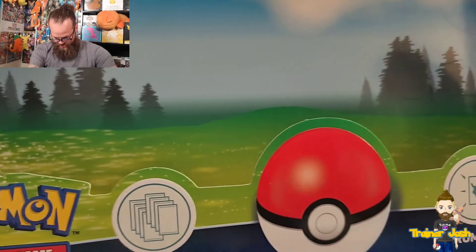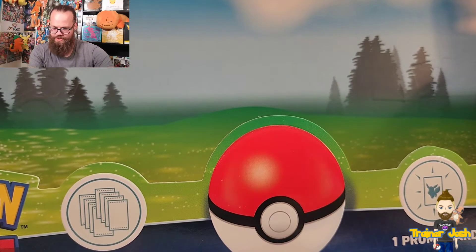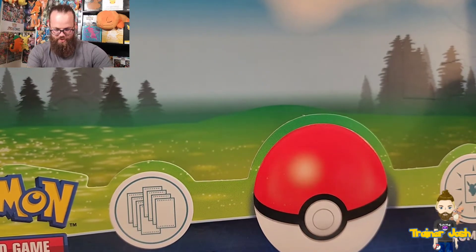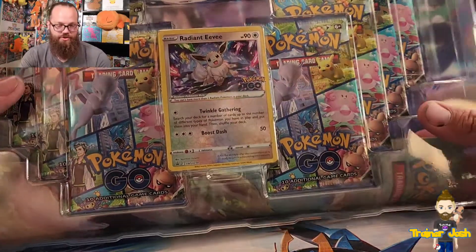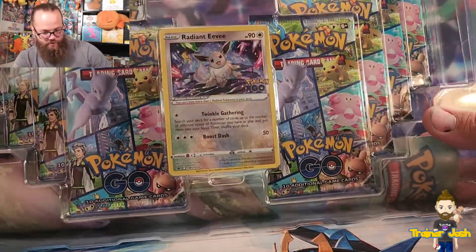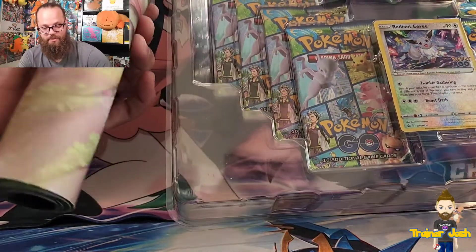Very cool box, by the way — if you look at it, this is the actual background from when you play Pokemon GO, like when you click on a Pokemon that you want to try and catch. Very very cool. I did not even realize this came with a play mat!